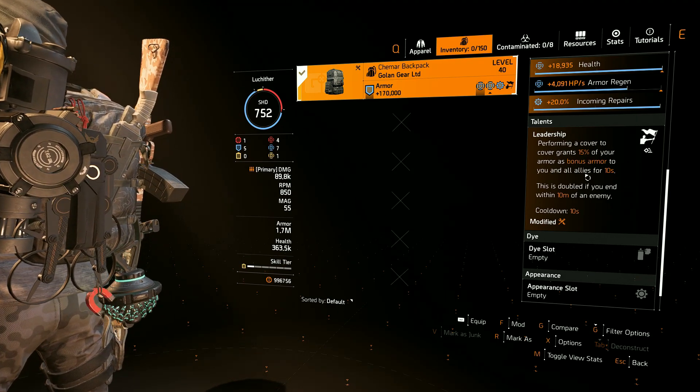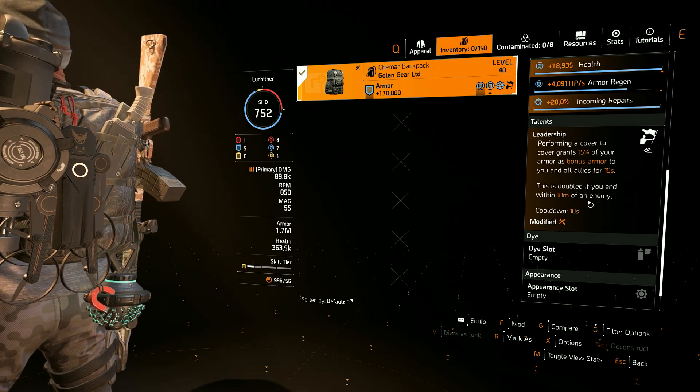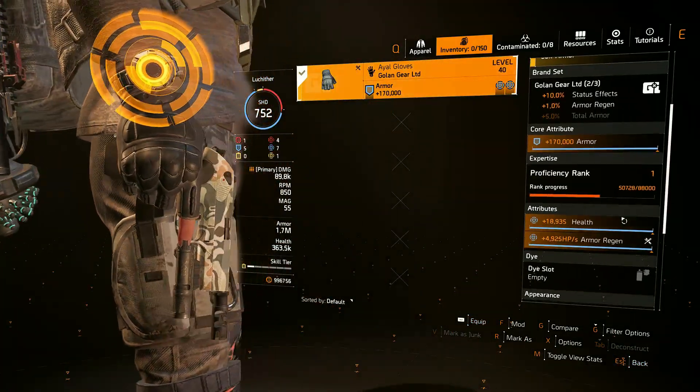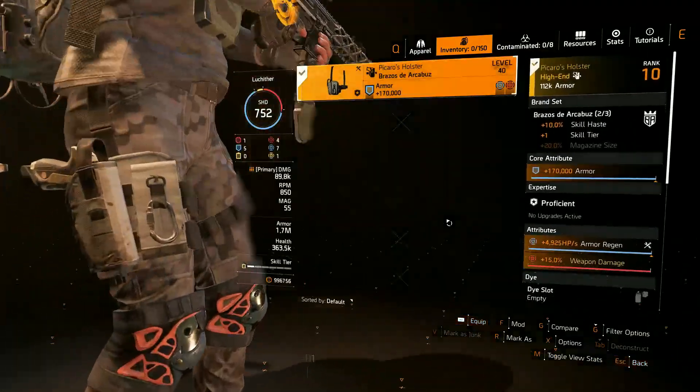I also modified the talent to Leadership, which gives us 15 percent bonus armor whenever we perform cover-to-cover — doubled if it ends within 10 meters of an enemy — so this will give us more survivability. For the second golden gear piece I chose gloves with armor regen on it.